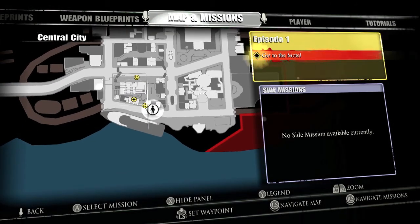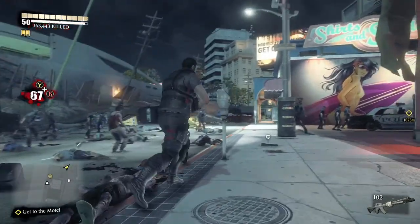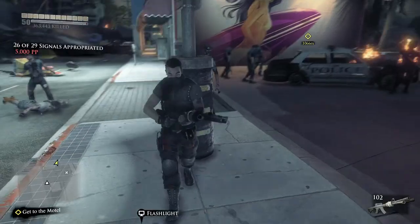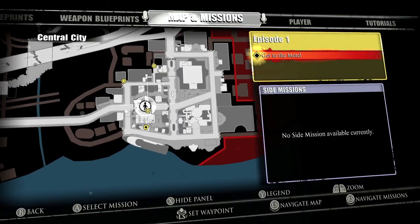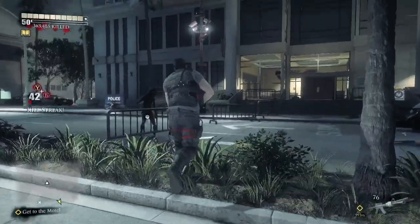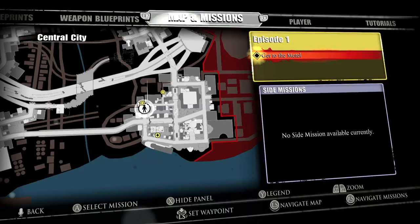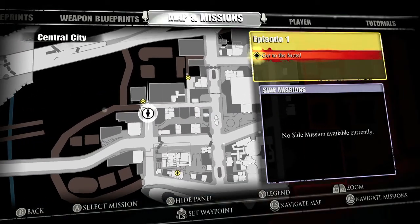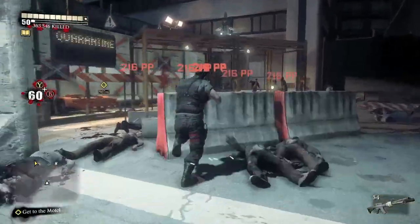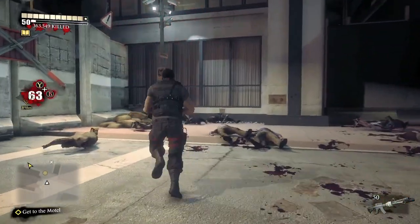Now we're heading to the left side of town — this one's going to be in the shopping area by the yacht and the surf shack. Make sure you grab that one. Then move on to the shopping galleria area — this one's by the police station, right in front of it. Then we're going to move up to the upper left — this one's going to be by this barricaded out area, so make sure you kill everyone here and then grab it in the corner.